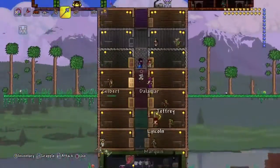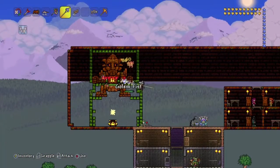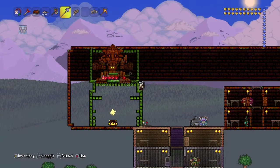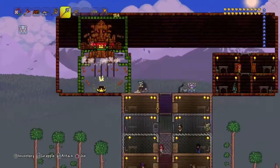Right now I'm just going to trap Golem real quick, and after I trap Golem I'm going to fight Golem legit. He's spawning really weird. He usually spawns at the bottom and his head spawns at the top. That's why I built the bottom and the top part.